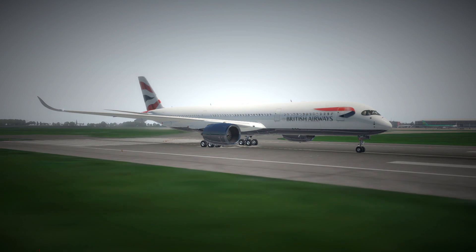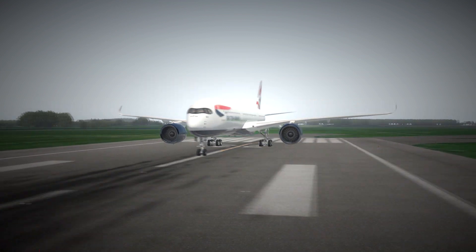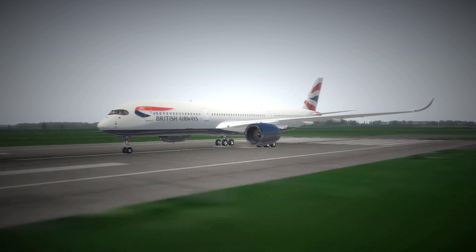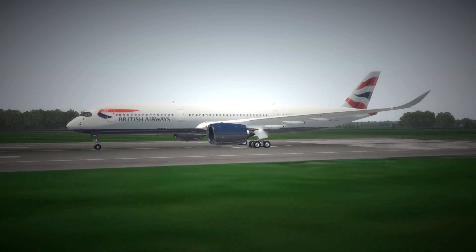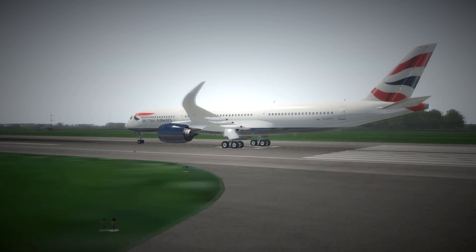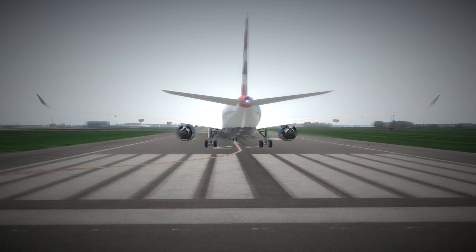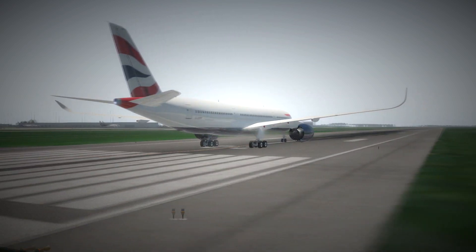Welcome everyone to this 10-minute look at how to set up and fly a managed flight on the new Flight Factor A350. We're going to cover the new SID, STARs and approaches, as well as take a look at the important EFB settings and some of the new visual stuff as well. I hope you find it useful and let's get started.